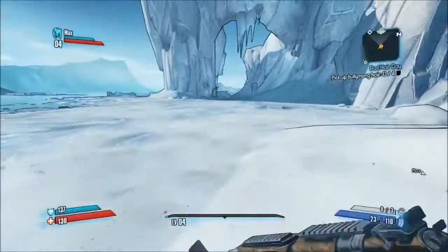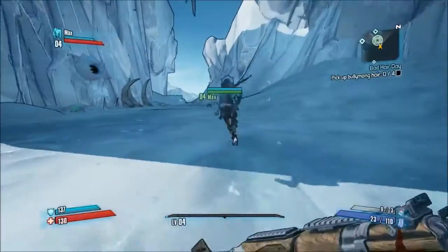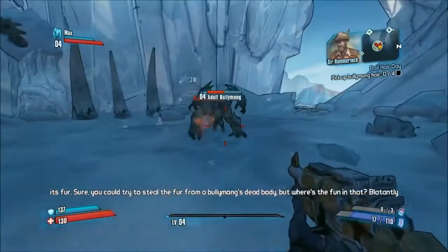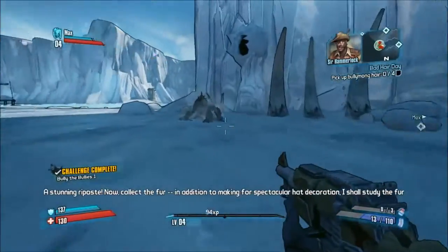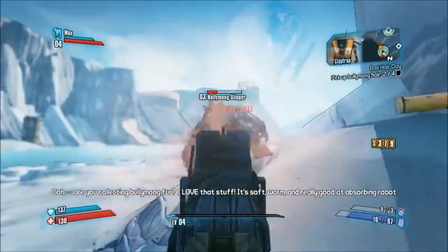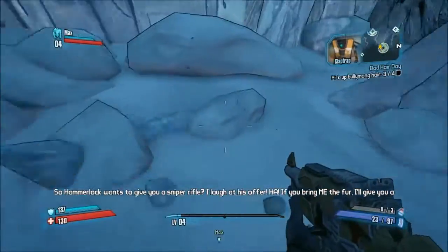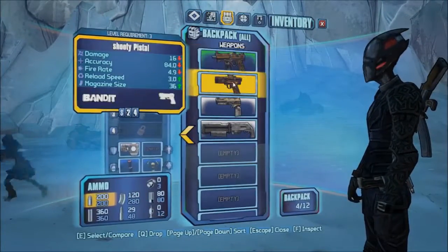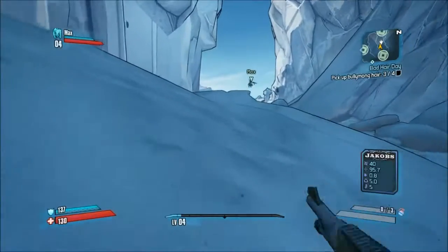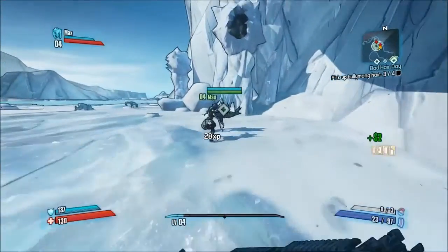I like how Zer0 is supposed to be an assassin but he runs at the same speed as everyone else. He's so slow — even Salvador can catch up to him when using his skill. I'll punch it. Did you get a sample? I picked up a thick green thing — it's a Vladof pistol with 18 damage. More damage than my assault rifle? Actually no, exactly the same damage. This assault rifle is too good.